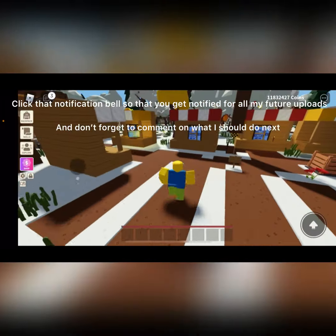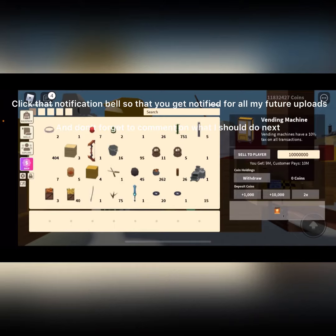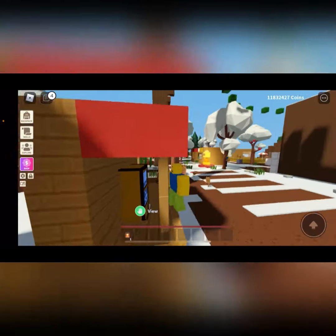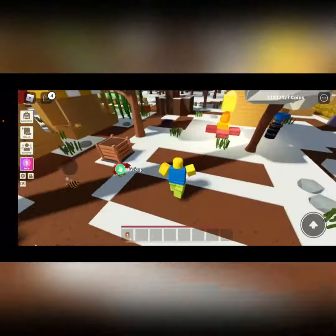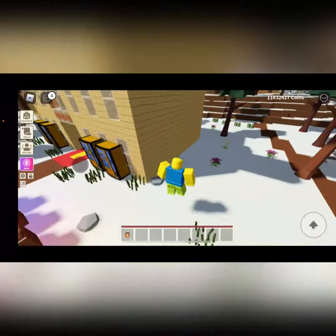So what you're going to want to do is — if you were playing during Halloween or something and you got candy — that's one of the items you're going to need for the invisibility glitch. And a vending machine.